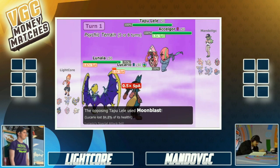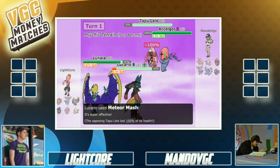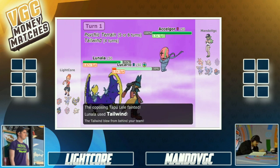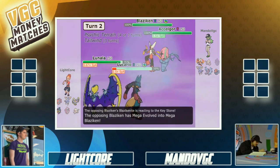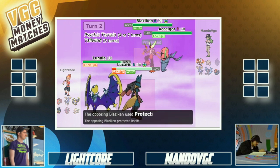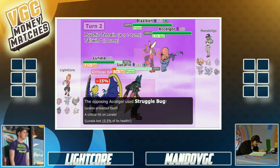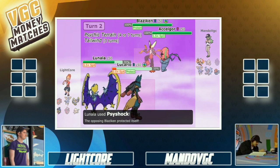It is a Scarf Lele for sure after outspeeding that Lucario. Scarf Tapu Lele in this meta is so good — I named my Tapu Lele 'Tapu Bebe' because I love that mon, especially with the scarf. Tailwind goes up, which is gonna be good for outspeeding most mons, but Accelgor is still gonna be faster than everything else on Lightcore's team. He goes for Struggle Bug again, just gonna keep nerfing.